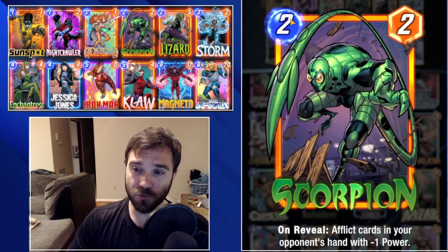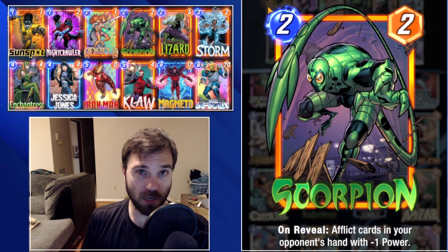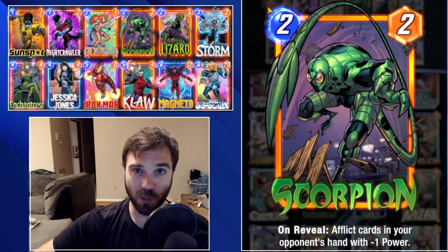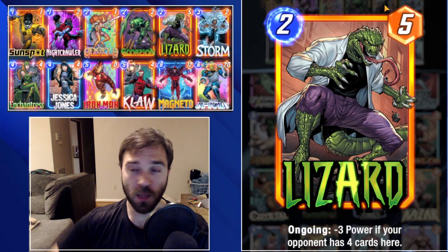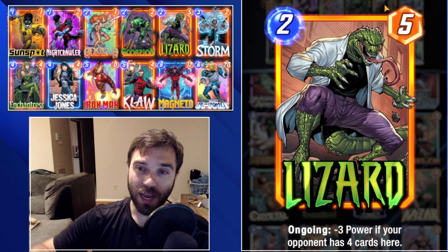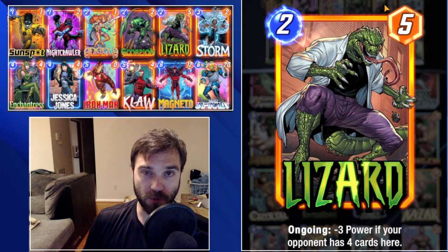Angela is great to drop in a lane by herself on two, followed by Storm on three. At that point maybe we don't even need to invest the resources of Jessica Jones - we do four, five, and six into a separate lane, allow Magneto to pull those cards out of the Storm location, and sneak away an easy win. That all starts with Angela's snowball effect of buffing herself up each time a card is played in that lane. Scorpion at two cost two power offers unique disruption - he may hit their Jubilee, Mystique, or Iron Man, which can really mess with those multiplicative ongoing effects.